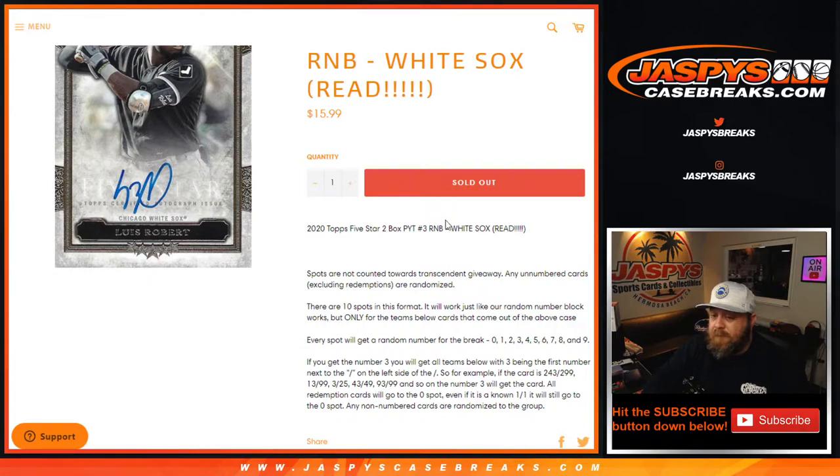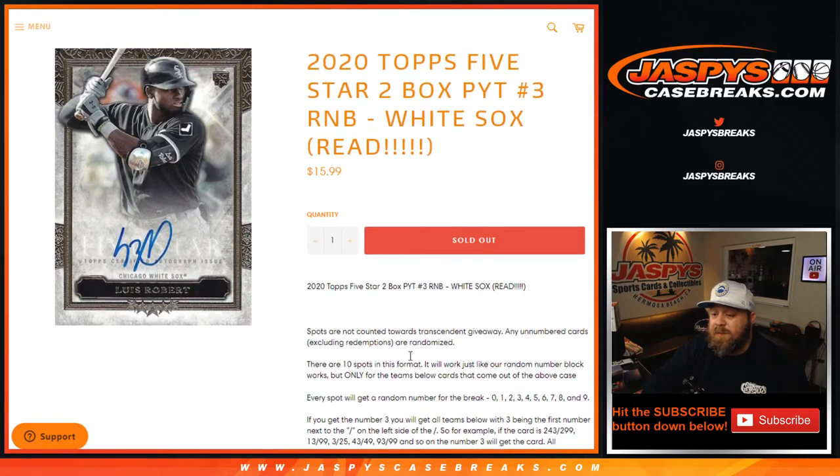All redemption cards for the White Sox will go to the 0 spot. Even if it is a known one-of-one redemption, it will still go to the 0 spot. Any non-numbered cards — there actually are non-numbered cards in this — will be randomized to the customers in this break.